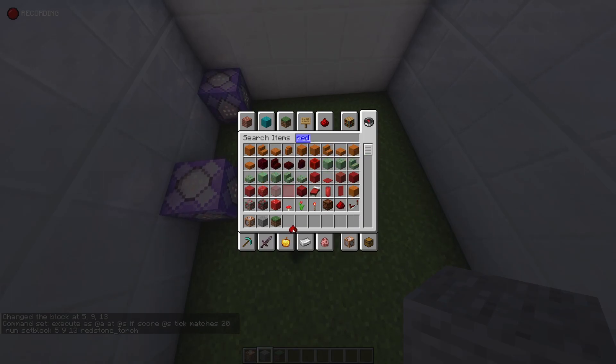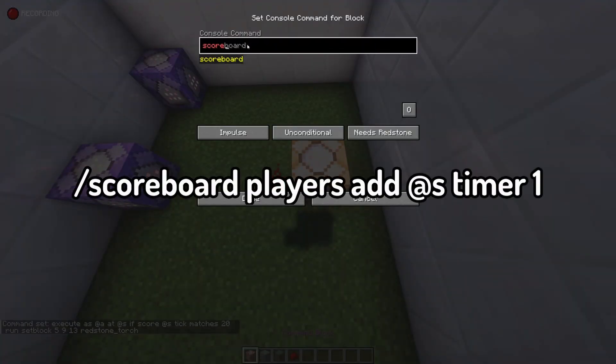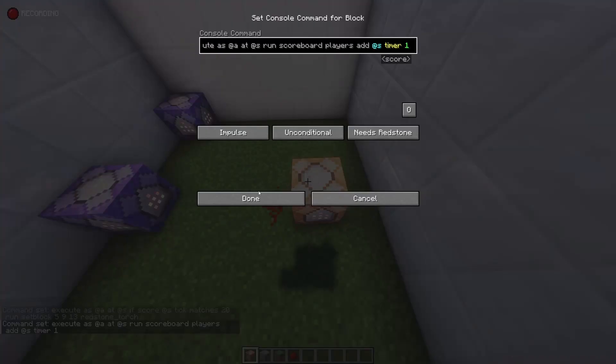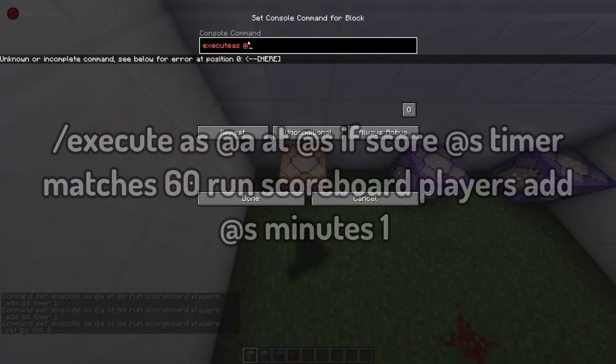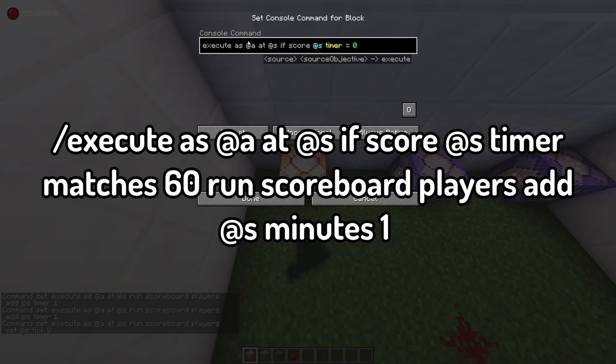Place a piece of redstone dust right next to where the torch will be, and beside that, place an impulse command block. In this command block, type slash scoreboard players add @s timer 1. In a chain command block above it, write: execute as @a at @s if score @s timer matches 60 run scoreboard players add @s minutes 1. This keeps track of how many minutes the player has gone through during the timer.